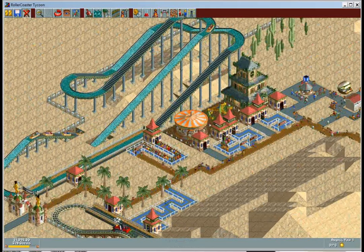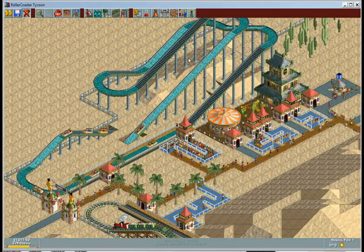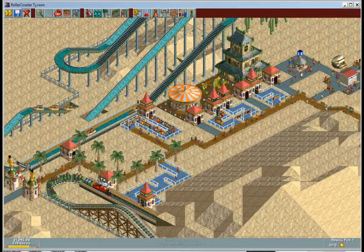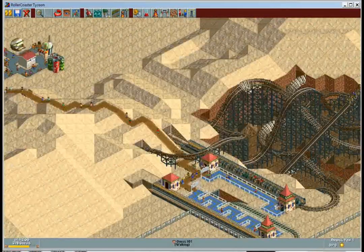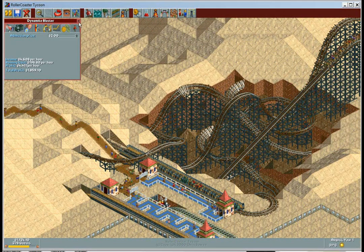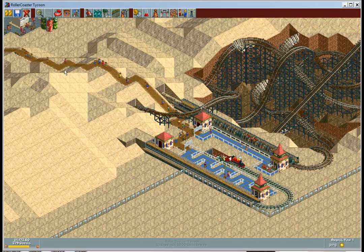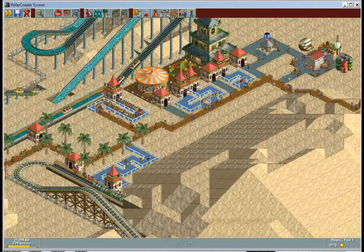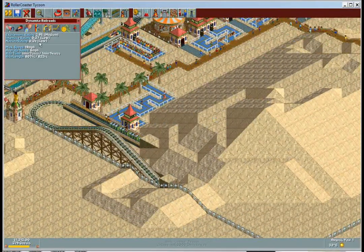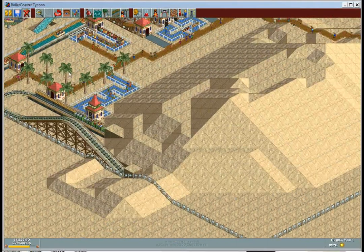I wish we had River Rapids — that thing is awesome, it's like 16 people per boat, pretty much the same speed as Log Flume. Charge like three dollars a pop and you'll never stop making money. This roller coaster — the Dynamite Blaster they gave us — don't put it over three dollars because they will not buy it or stand in line. Nobody comes over here because everybody's in line for Logger's Revenge. So I built a railroad called Dynamite Railroads. It's just a transportation method to get people over to that side of the park.